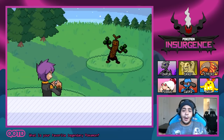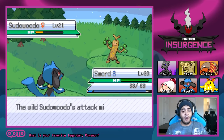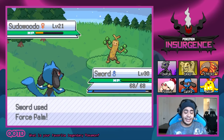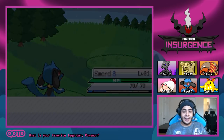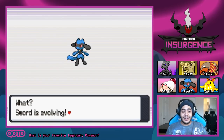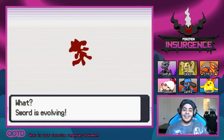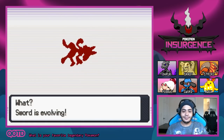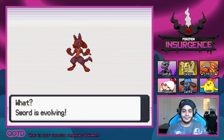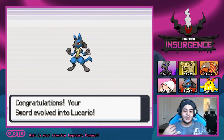We're going to run around here a little bit. We are very close to leveling up Sword, and as you guys know, Sword will be evolving into a Steel-Fighting type — that could be very helpful for us as we haven't found any Steel Pokemon yet. What? Sword is evolving! Our little Riolu is growing up. Congratulations, Sword evolved into Lucario!